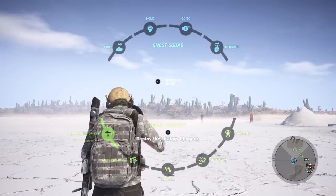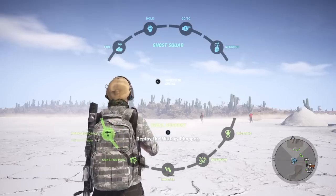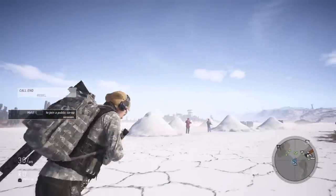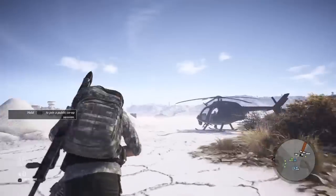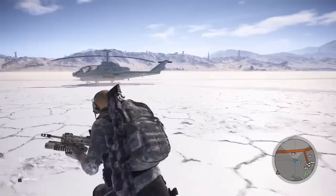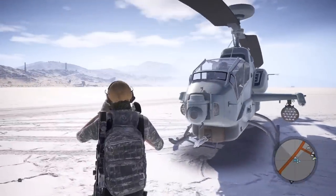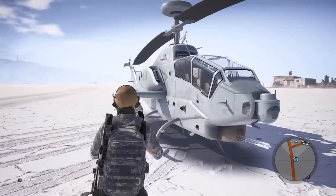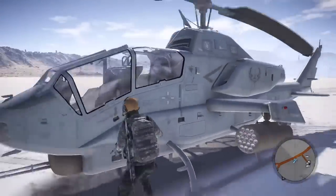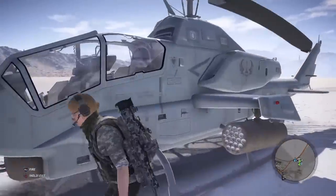Let's start with the military chopper. This is the attack helicopter — the Cobra, the Apache, whatever you want to call it. People have given us crap for calling them Apaches, but the character calls it that. These things are freaking cool — you've got rockets, and it has a gunner position. So if you have a passenger, you have guns and rockets. This is one of the vehicles you can get with the new loot crates.